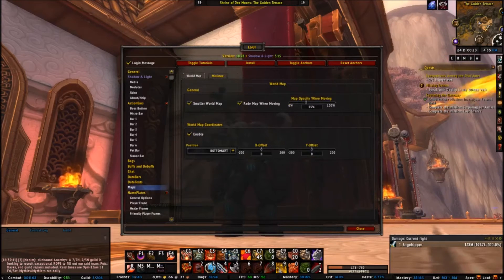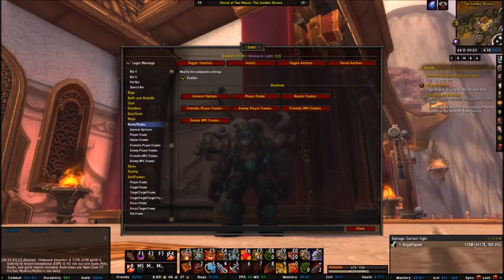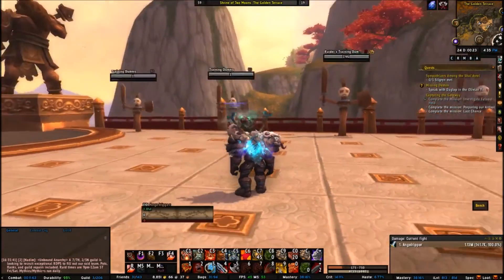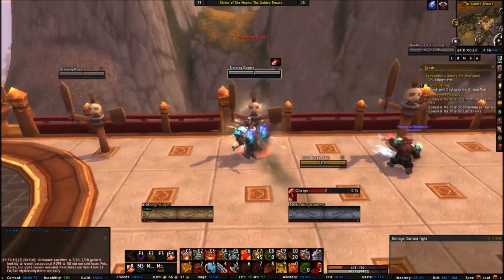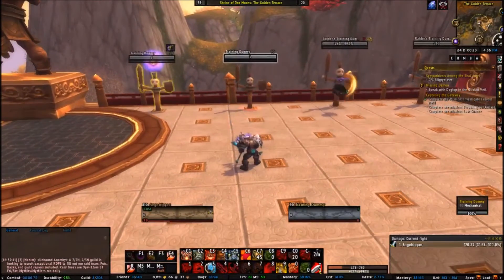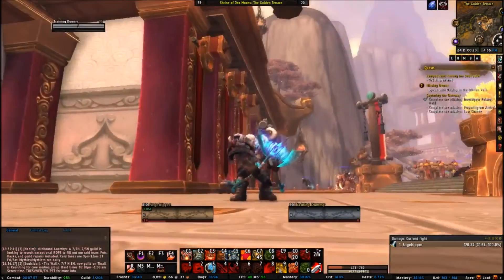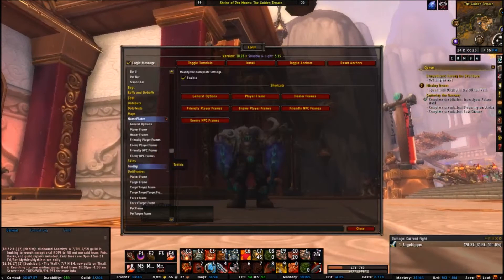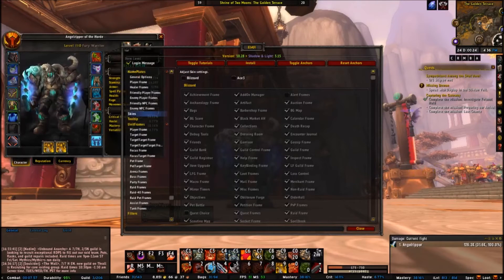For the map, I have the ELVUI map enabled. Nameplates are enabled, and when you import my settings it will import all the nameplate settings too. The ELVUI nameplates scale dynamically — for example when you charge in or cast a fear. The standard nameplates have flat icons which look kind of lame, but this looks a lot better. Under Skins, I have Blizzard and Ace3 turned off, but you can leave either on if you prefer ELVUI's standard UI look for things like your armory mode.